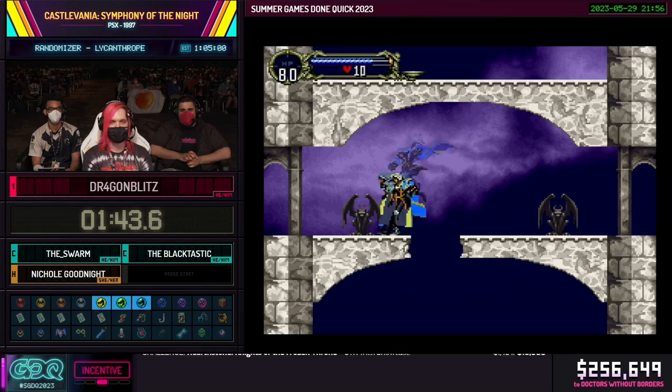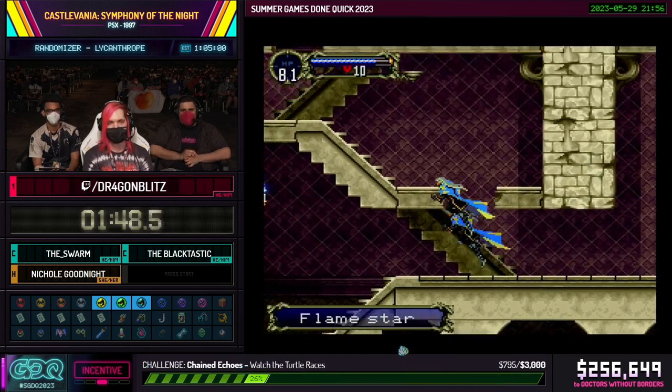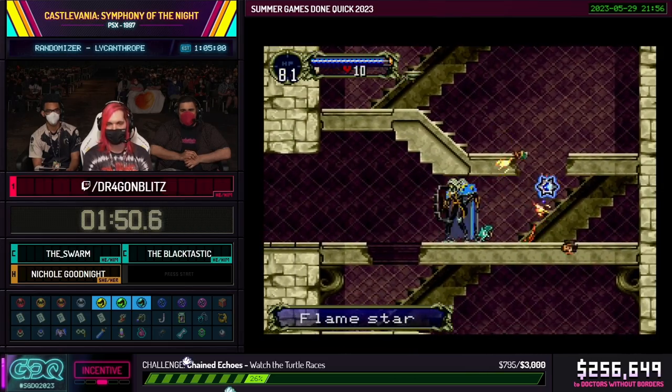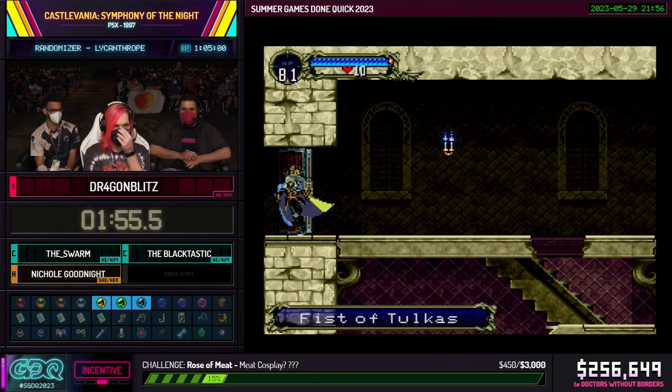Here we're going for a death skip. I'm going to set up to jump untransformed during the cut scene, which pushes me past the cut scene itself. Death never gets a chance to talk to me and take away my gear. Another thing to note: a lot of the aesthetics of the run are also randomized — like my cape color is random. And Fist of Tolkis! That first relic was a familiar card, which is pretty much unimportant in this run — I won't be using them at all.